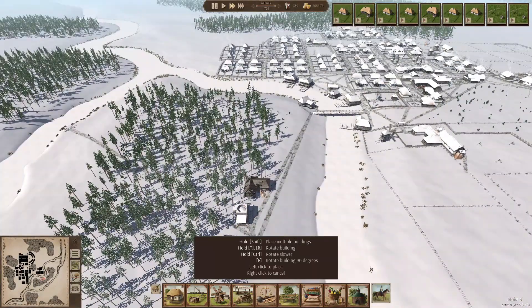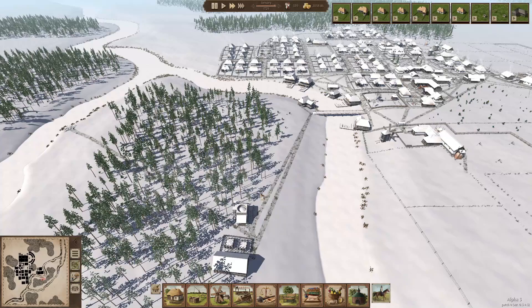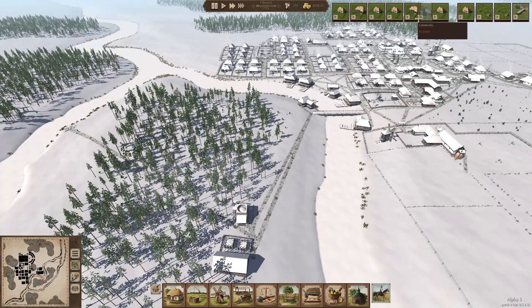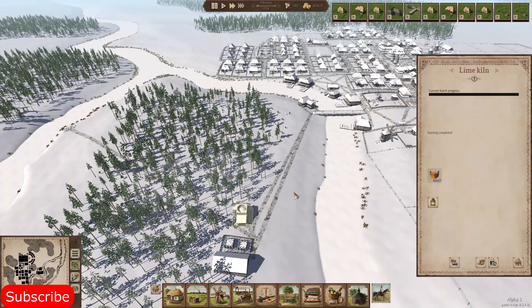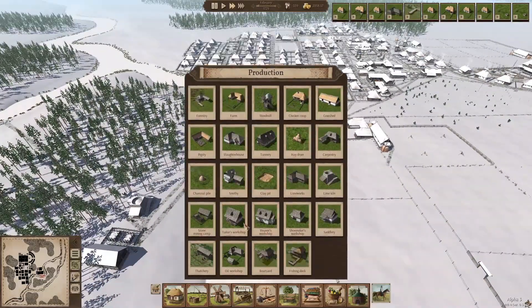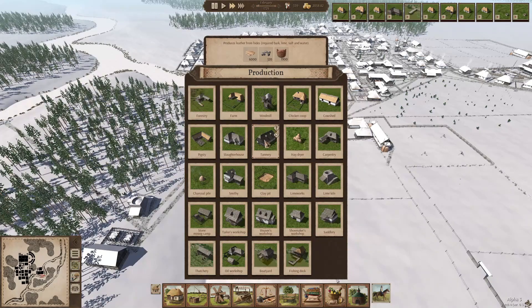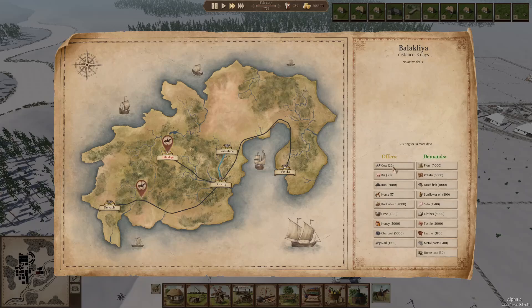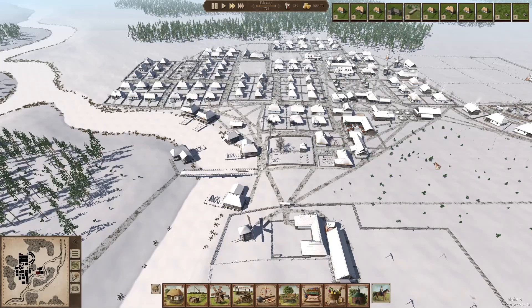I think we can place that also right there because it's close to the water. So I think we need a platform there. Let's switch that up a little bit. At least then we get the lime, so later on we can get to build a tannery. We can get bark from our Forester, lime is what we're getting already, we have water. All we need to import then is salt. I don't really care about importing salt - these guys don't have salt but others do. And then we can start to produce our own leather, which is pretty good.